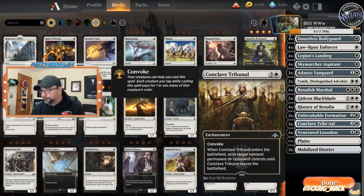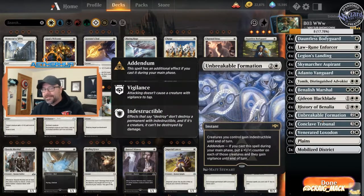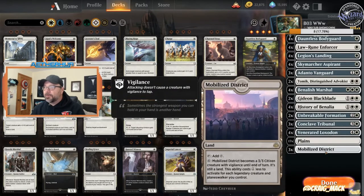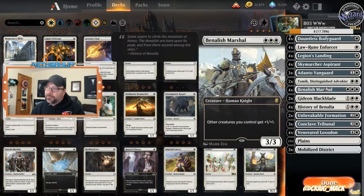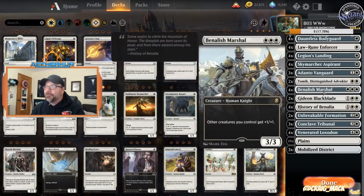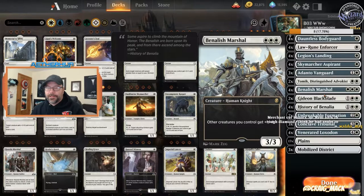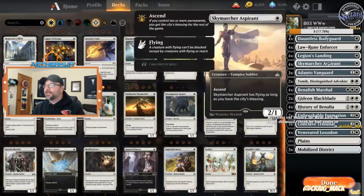Here's something I'm testing today — I'm not 100% sure this is correct. We're running 17 Plains and three Mobilized Districts. This is an ode to control decks — it's another threat, a land that can't be Wrathed away. I can see us running into trouble with the Marshal on color, but I haven't run into that trouble yet. We're only running one three-mana white spell that needs triple white, so that's that.